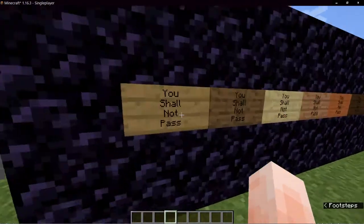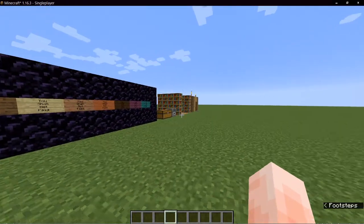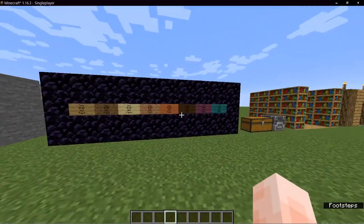The oak sign says: one — 'you', two — 'shall', three — 'not', four — 'pass'. Every number means each line from top to bottom.